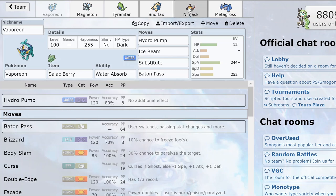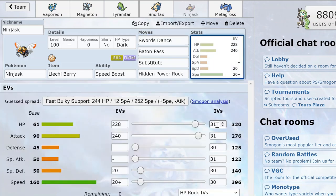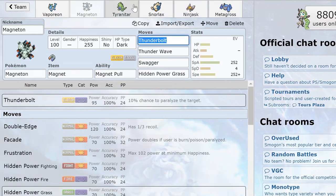One last thing: Ninjask, by virtue of having a multiple of 16 HP, won't be able to use Substitute down to 25% in Sand — if you try that, Ninjask would just get KO'd. So sometimes it's important, especially when setting up in Sand, to get a Swords Dance boost first for the extra turn, or for Ninjask to make an intermediate pass to Magneton or something. You can see how Ninjask has the flexibility to pass not only to Metagross — that would be done 95% of the time — but sometimes Tyranitar or even Magneton is just the win condition.